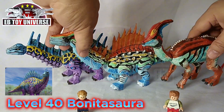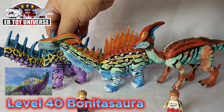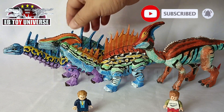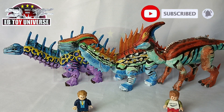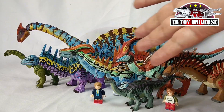You know, actually Parasaurolopus was my favorite — but between Apatosaurus versus Bonitasaurus, I like Bonitasaurus more. I don't know, because for me it looks like an ice cream. When I was a kid, there was a flavor of ice cream called Uberico, where the yellow one is the cheese and the purple one is the ube. That's why I love it.